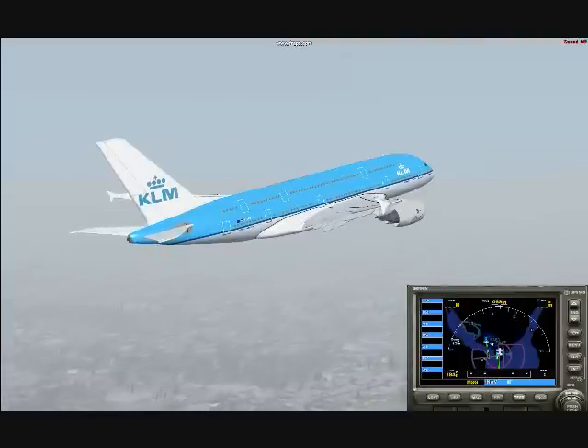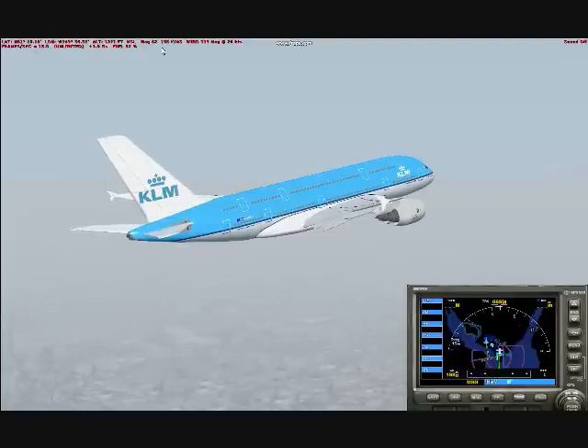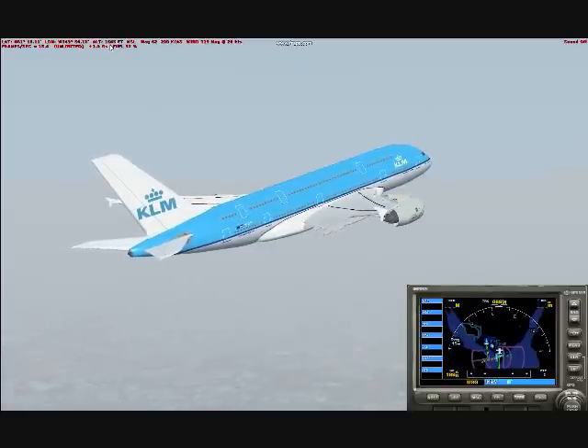By hitting Shift Zulu Zulu Zulu you can bring up this aircraft information in the upper left-hand corner of your screen. It tells you everything from your airspeed to your altitude to how many G's you're pulling. The number that you want to keep your eye on is the altitude — it's about in the middle here on the upper row.